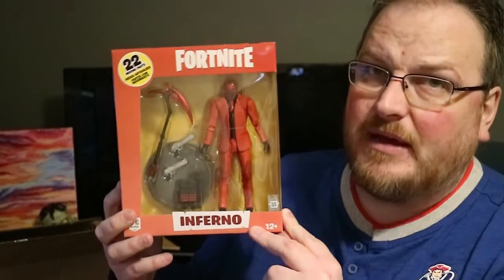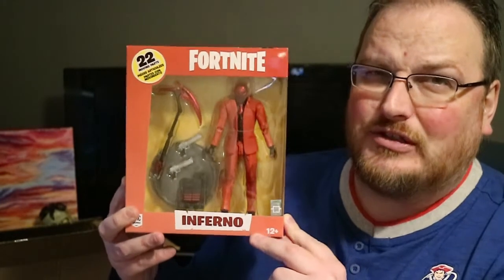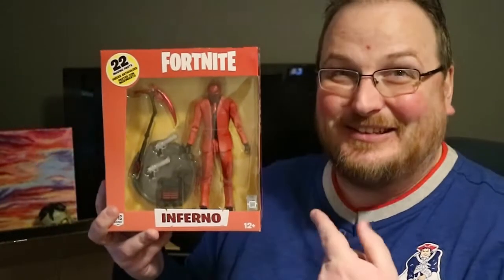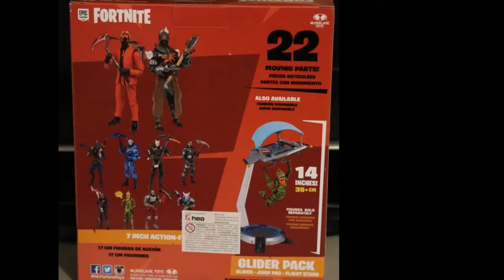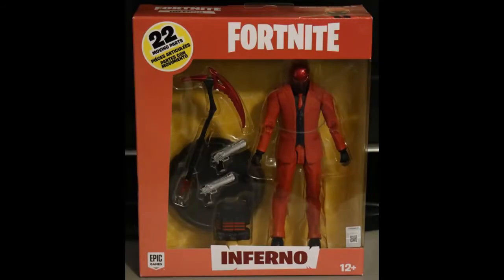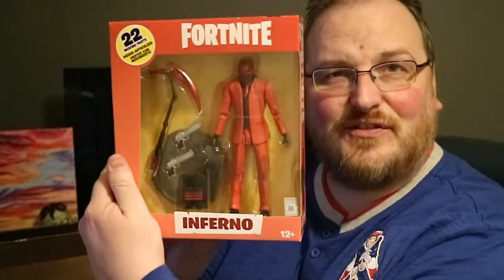I must admit I'm not a huge Fortnite expert so I wouldn't necessarily be able to tell you who this character is. I'm sure he's highly collectible. He does have multiple variants that you can get, and obviously this time I've got Inferno. I'd love to hear who you guys have got — he's got two what look like Desert Eagles. It's an action pack, a seven centimetre figure for the first item. Not bad.